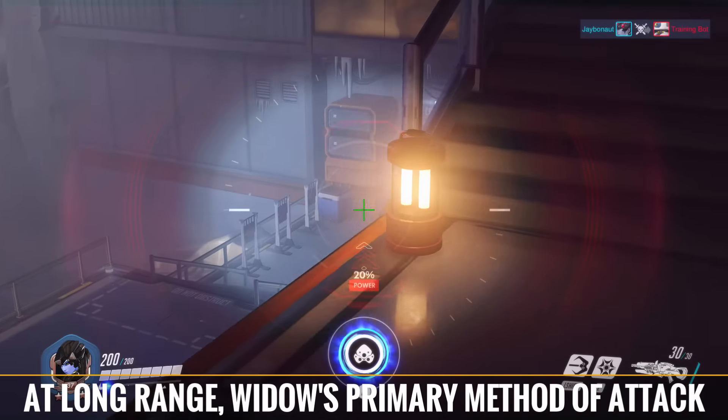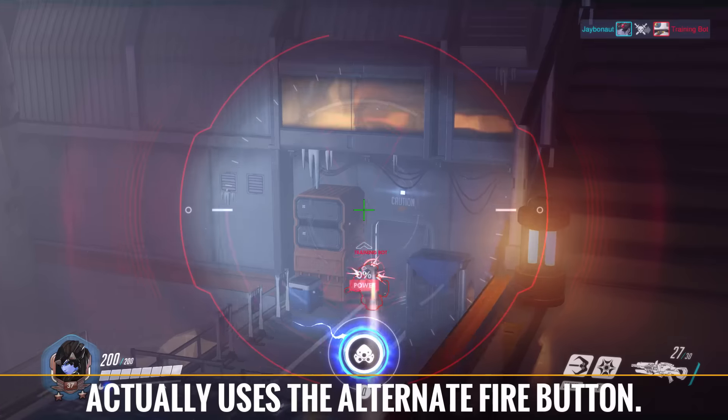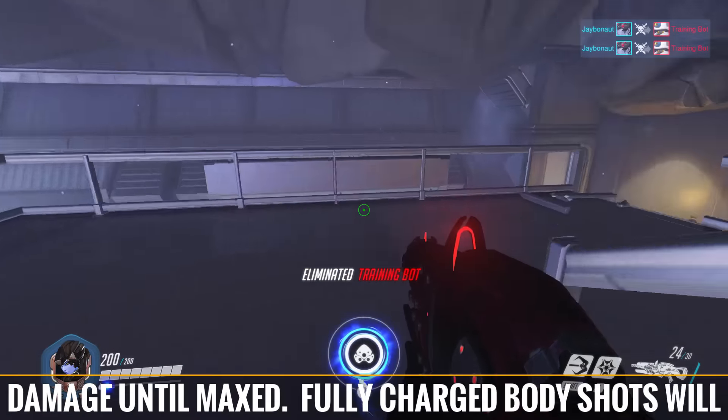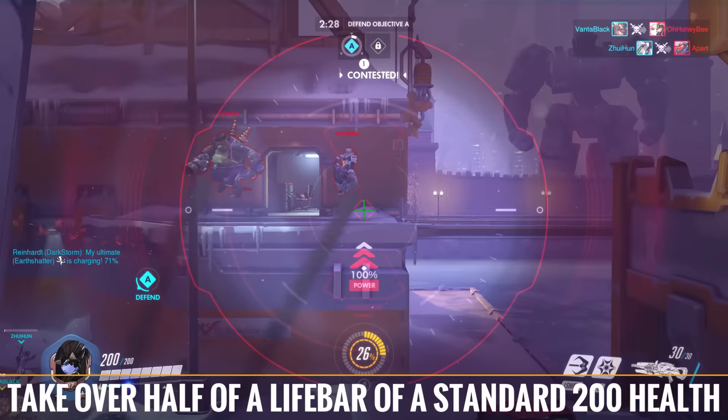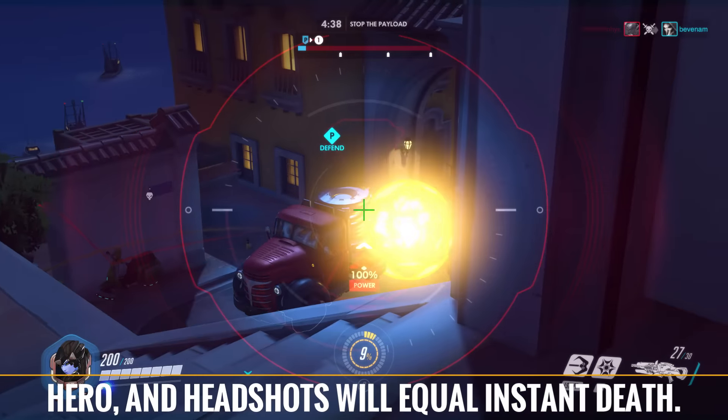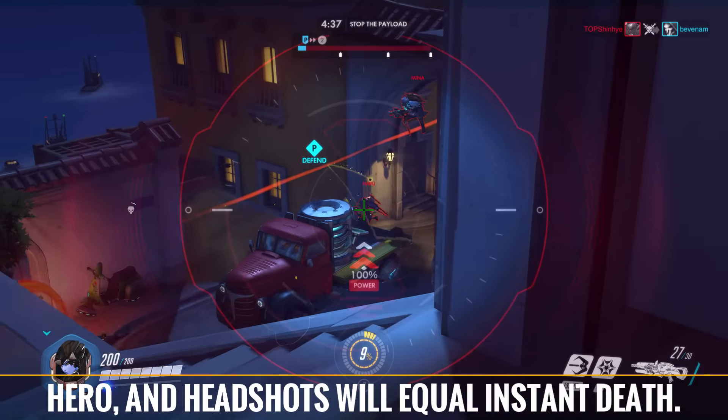At long range, Widow's primary method of attack actually uses the alternate fire button. Zooming in on the target charges the gun, boosting damage until maxed. Fully charged body shots will take over half of the life bar of a standard 200 health hero, and headshots will equal instant death. Low mobility heroes with projectile weapons will be easy targets, such as Symmetra, Zenyatta, and Junkrat. Being capable of one-shotting so many heroes allows a good Widowmaker to quickly pick up a kill, giving her team a numbers advantage at the beginning of a fight.